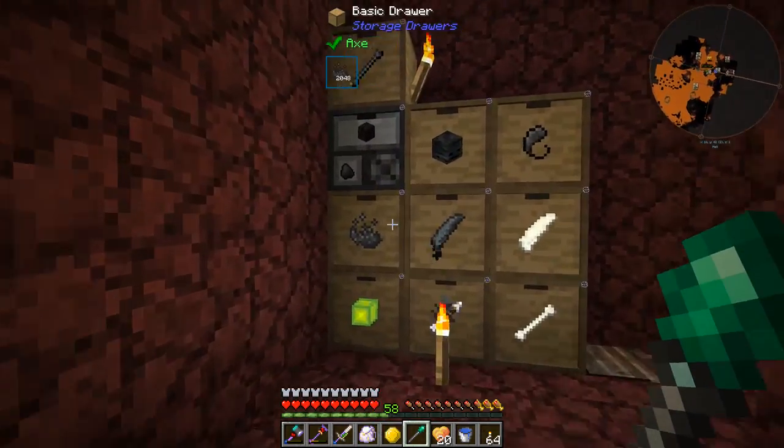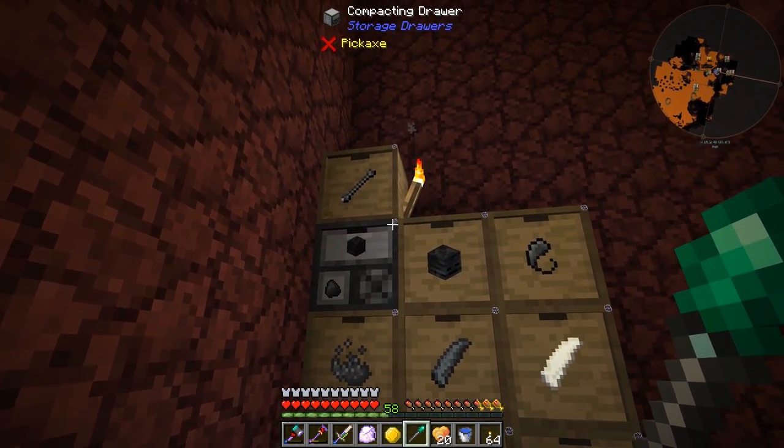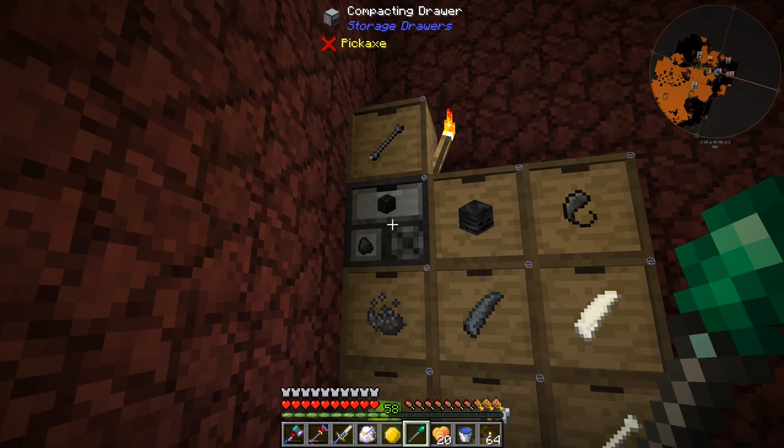I went ahead and added the void upgrades to all of these different drawers here. I added a compacting drawer with the void upgrade — this has a lot of space, we'll get a lot of blocks of coal out of this thing. I just want to make sure we're not going to fill up and overflow.